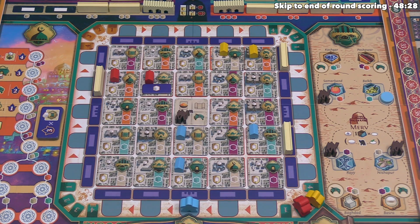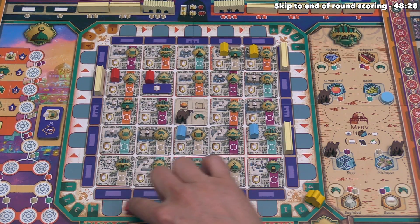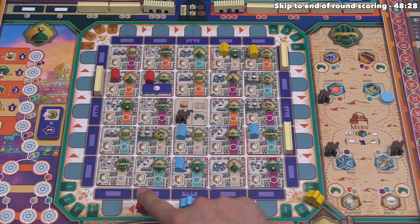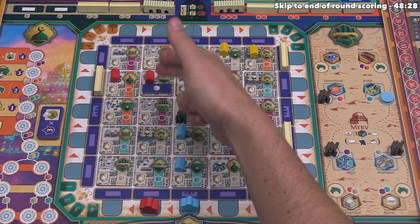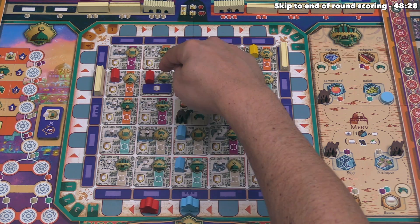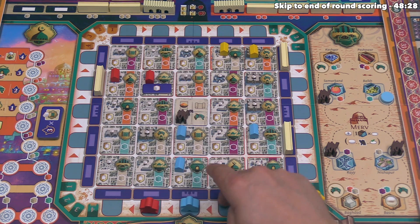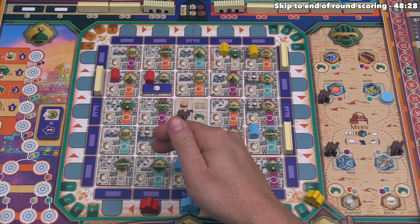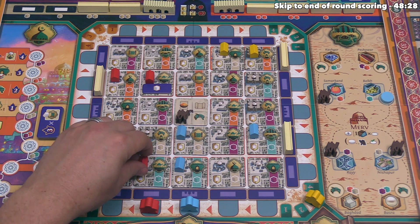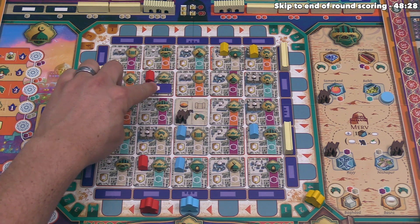Let's take our turn. When we move our master, we can go to any of these four spots, and I think we should go to one of these two because that puts another one of our buildings within the active row. Let's go with this one here — that way we are going to get a wild resource instead of an orange one. We have to select one of these tiles, and rather than selecting an already-active building, we'll pick one that puts more of our buildings down.